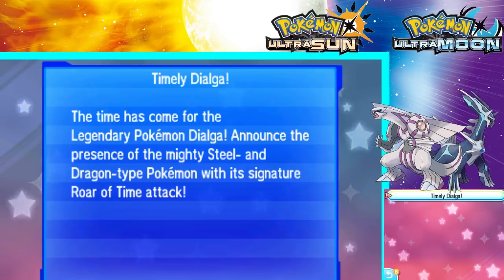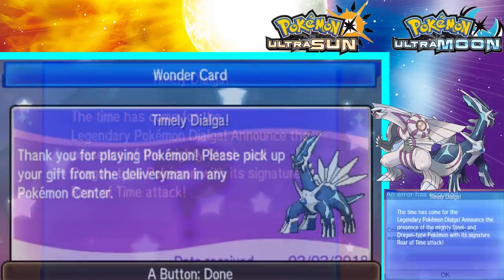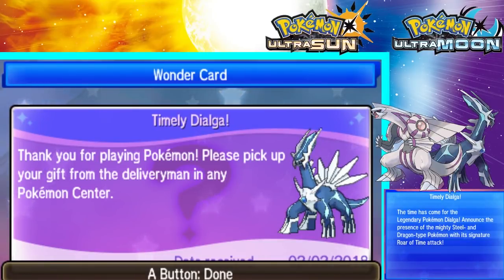And there we go — Timely Dialga! The time has come for the Legendary Pokemon Dialga. Announcing the presence of the mighty Steel and Dragon-type Pokemon with its signature Roar of Time attack. Alright, so I've received the gift. There is the Timely Dialga picture. You're just going to go into your game to the nearest Pokemon Center to receive the gift.